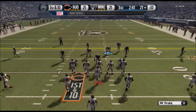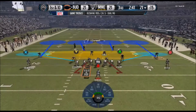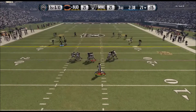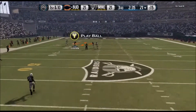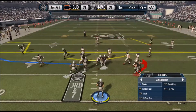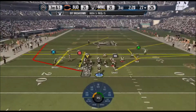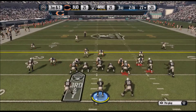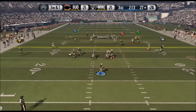Back on defense, I'm going to let Bo Jackson do his thing. I haven't really been letting you guys see how good he is by himself. He throws it deep — I want to get it with Rod Woodson — but Bo Jackson comes up with the pick. It's like he knew I was off him. Once I stopped usering Bo, he went up and got it by himself. Bo is a pretty good CPU player.